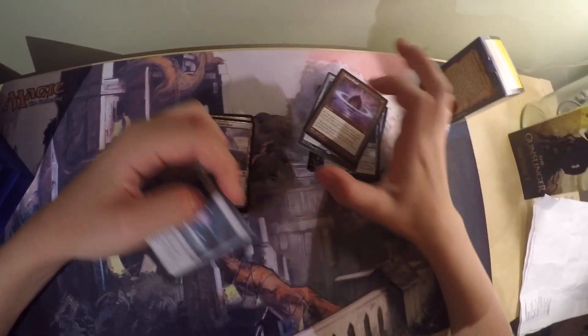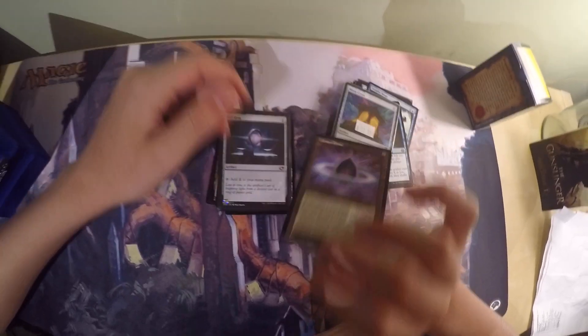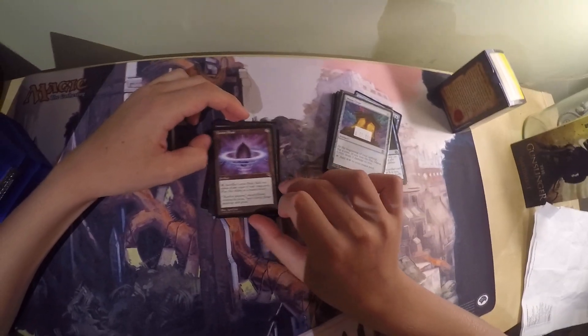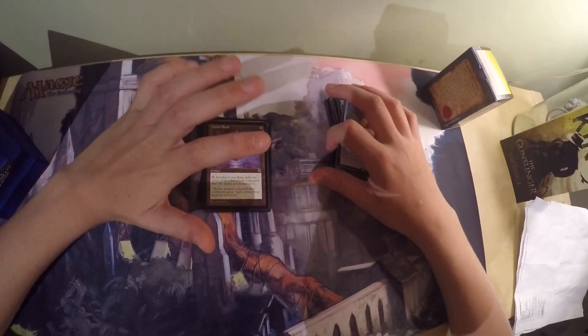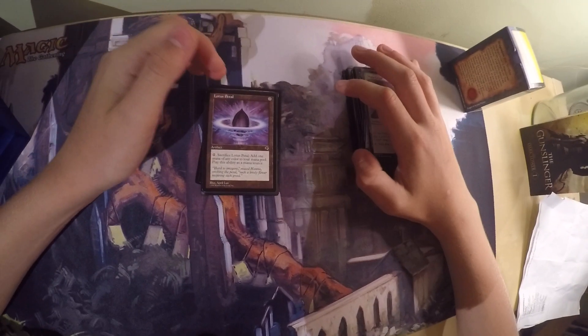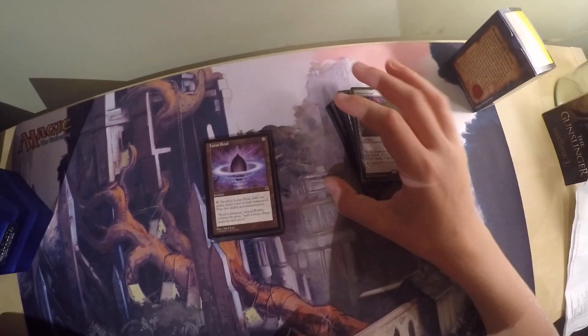For some of the mana ramp I have so far: Sol Ring is 1 colorless, tap to add 2 colorless to your mana pool — it's an artifact. I have Lotus Petal, which costs 0 mana. Tap, sacrifice it: add 1 of any color to your mana pool. You can use this ability as a mana source, meaning you can do it at instant speed. This allows you to get out a lot of explosive plays on turn 1 or turn 2.